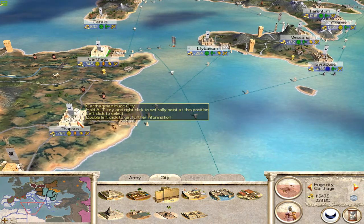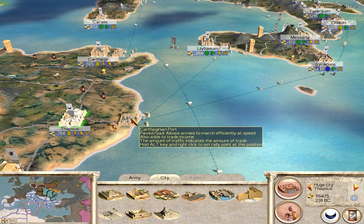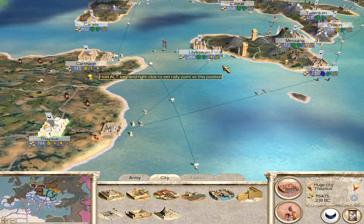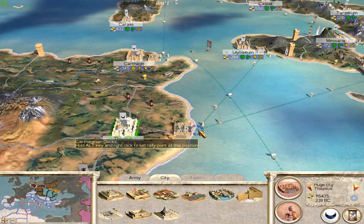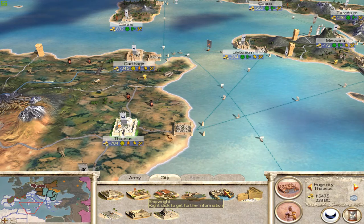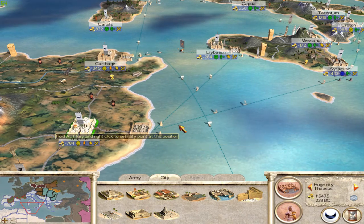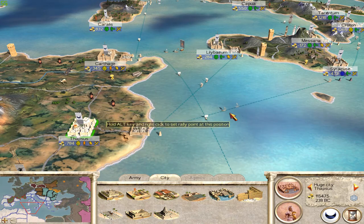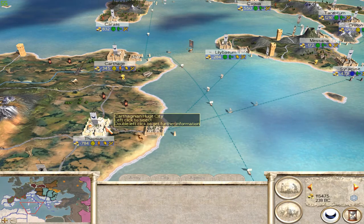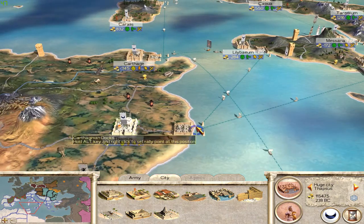Moving on to sea trade. In order to conduct this, you actually need to have a port where you're exporting from, and you need a port where you're importing to as well, otherwise you can't do it. Sea trade is actually very profitable indeed. You start off with only one trade route with just the basic port, then as you move to a shipwright — the next level of port — you get two trade routes. You can see here I'm exporting to Lillibayan and I'm exporting to Syracuse. Sea trade happens to the two richest cities that are nearby to the settlement you're exporting from.